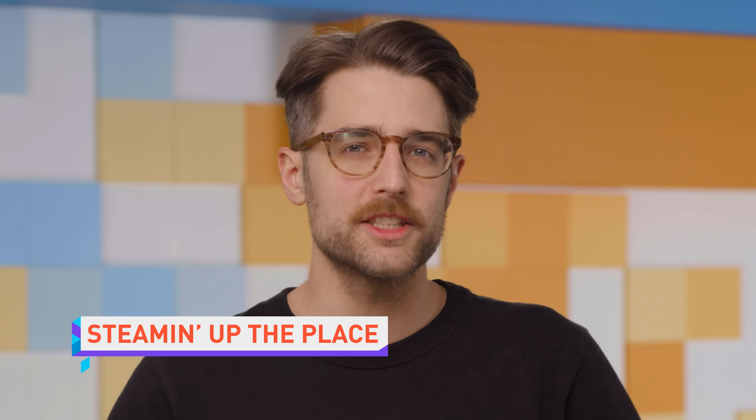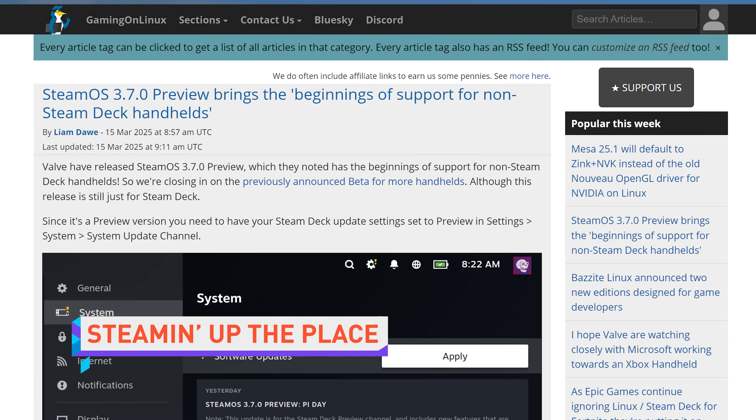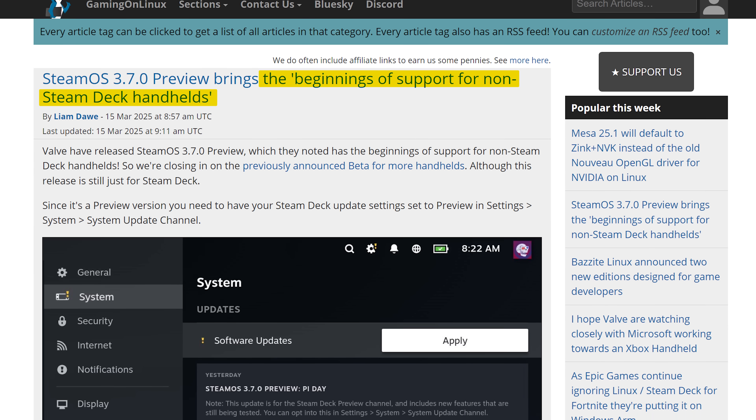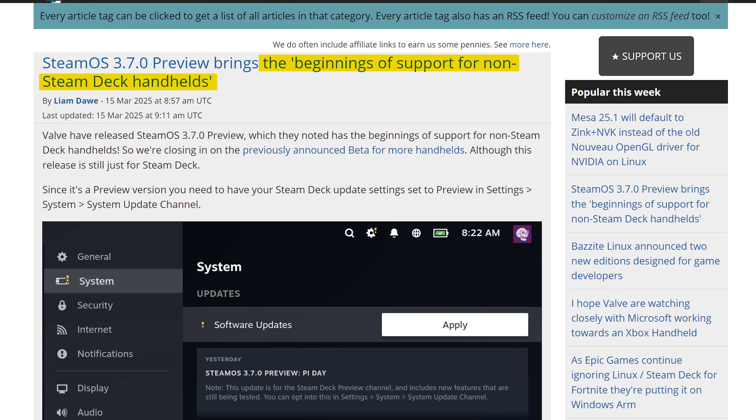Valve's latest SteamOS preview build has dropped, including in its release notes the tantalizing line: 'beginnings of support for non-Steam Deck handhelds,' which is just a gloriously non-specific collection of words. Nobody knows what it means,